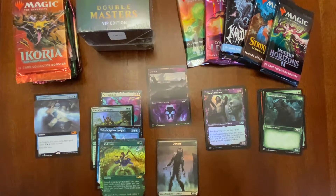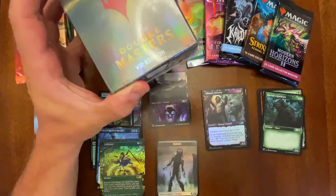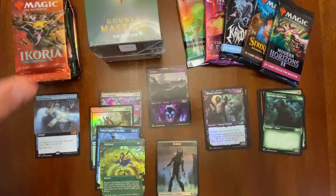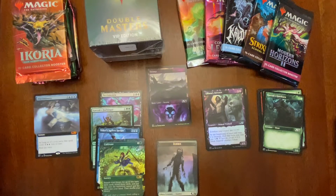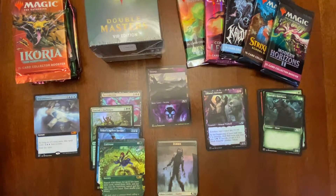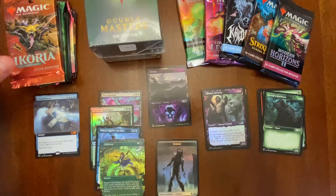Hey guys, welcome back to Closet MTG. Today is part 5 of my continuing 100 subscriber thank you series, where we're cracking one of each collector pack, culminating in the conclusion — the cracking of the Double Masters VIP edition. For those who haven't seen any of the prior videos, these are all random collector booster packs I purchased on TCG Player, aside from the Kaldheim pack that came from my box. So far we've gone through Throne, Theros, Ikoria, and Core 21.